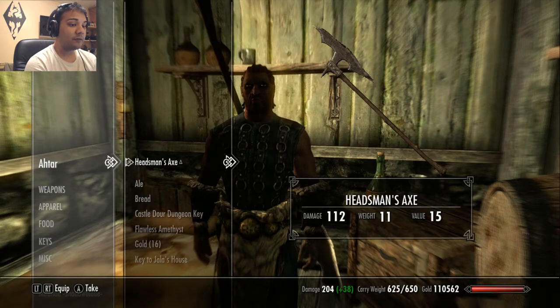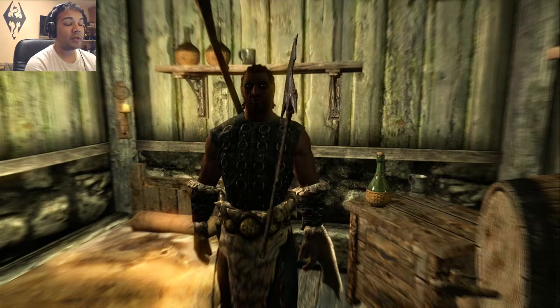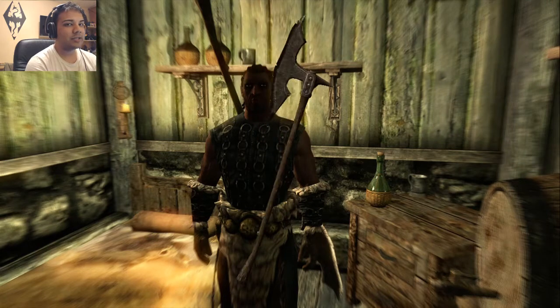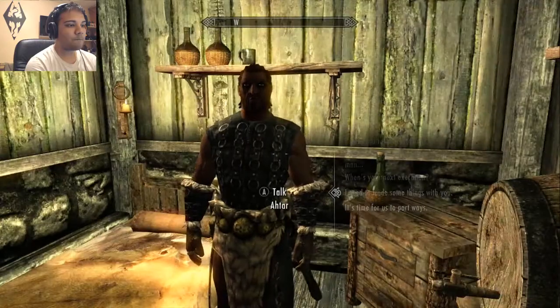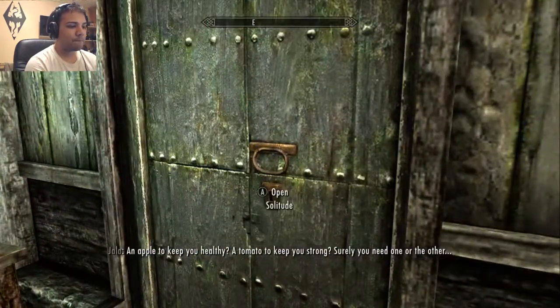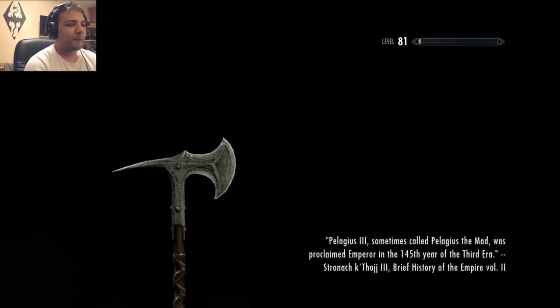The base damage for me is 112, weight is 11, and the value is 15. It's a very cheap axe but the damage is really high. The reason why the damage is high — I'll get to that in a minute — is because of my perks and a few other things that I've enchanted. You just take the axe off him, that's it.